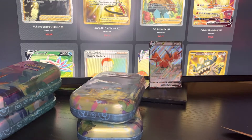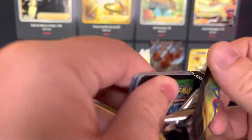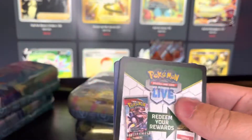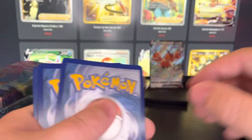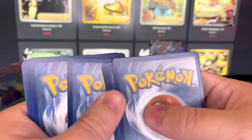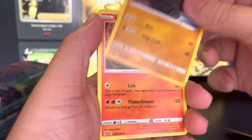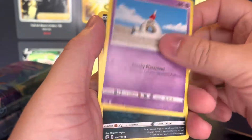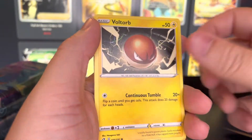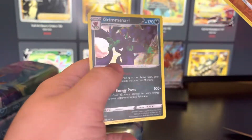Here we go, Rebel Clash. We're getting some — I think we've gotten four code cards and four packs, so that's kind of good odds right there. We get Fighting Energy, a Kricketune, Heatmor, Zweilous, Sandygast, Stunky, Clefairy, Voltorb, Nosepass, we got a Whiscash, and a Grimsnarl holo.